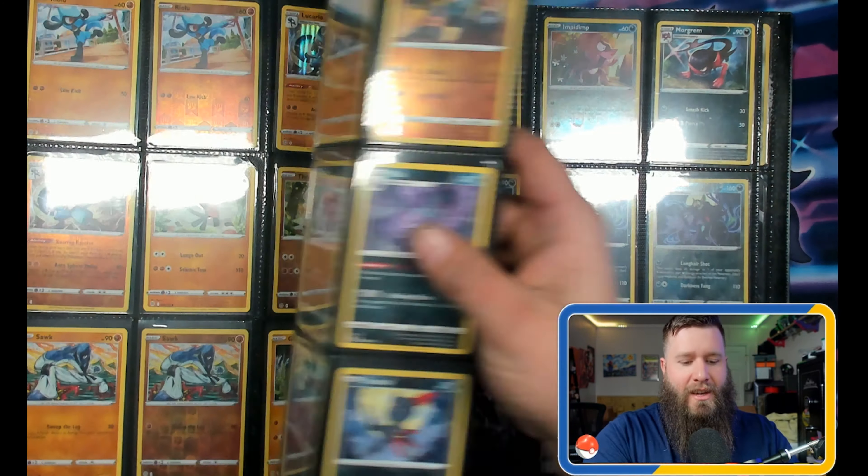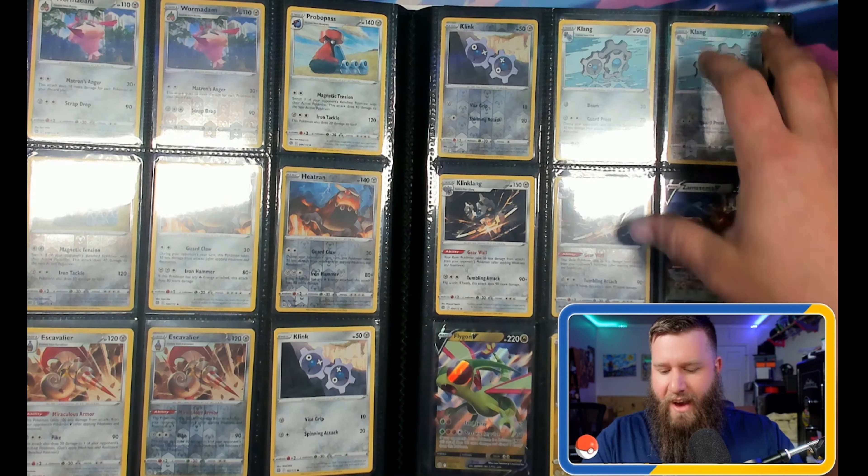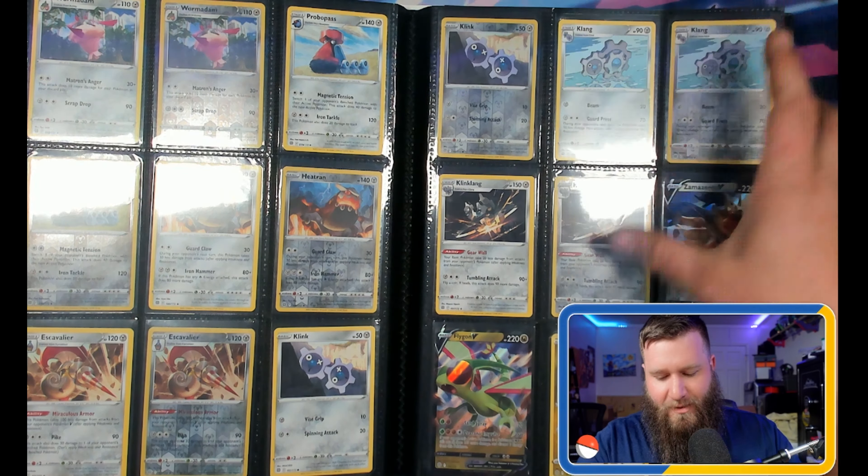We're just going to scroll through the cards here. Some of my favorites in the set have to be that Flygon — I definitely like it. All the dragon types, I love the RCS cards, they look really cool. This Missingno reverse holographic was one of the last cards I got. I opened up hundreds of packs and never got one — I ended up having to get it off of a friend. It's insane how it's just one card you have to fight for.